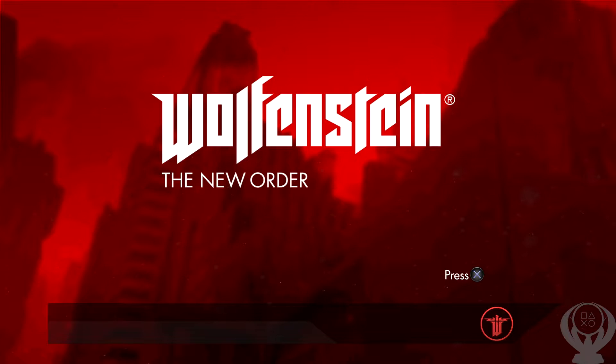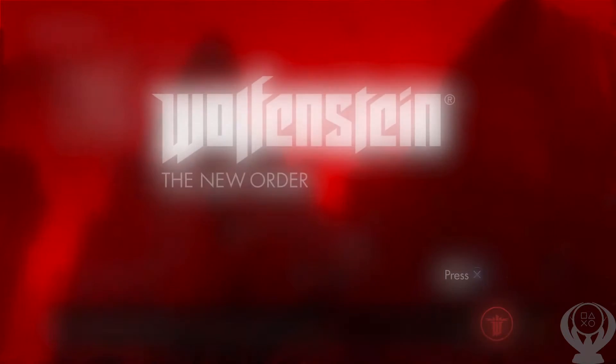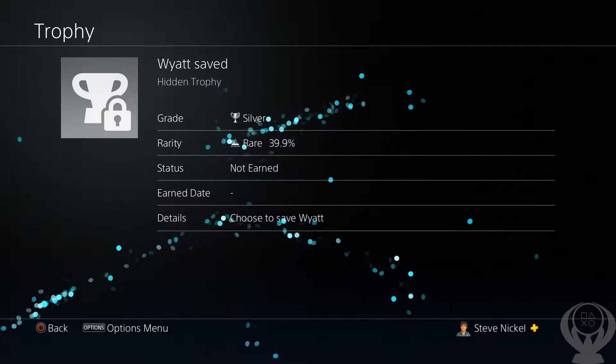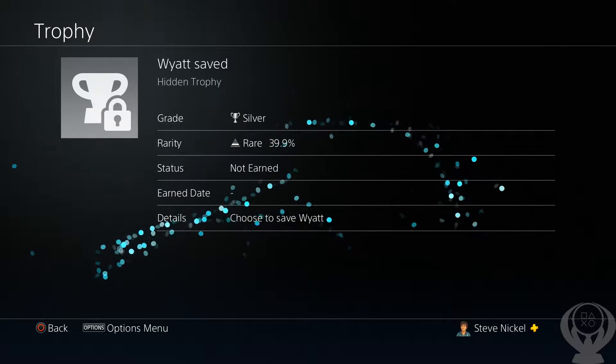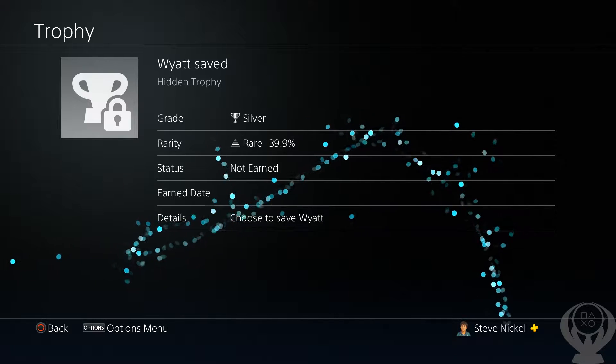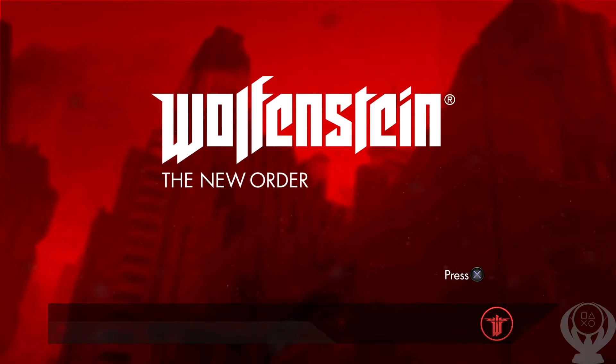What is going on guys? It's Nickel here and today I have another Platinum Trophy video for you guys. I'm going to be getting the Platinum Trophy on Wolfenstein the New Order for the PlayStation 4. The last trophy I have to get is Wyatt Saved, which is to choose to save Wyatt. This is part of the story and you have to play through the first mission twice in order to get two different trophies. So this is the last one I have to get.